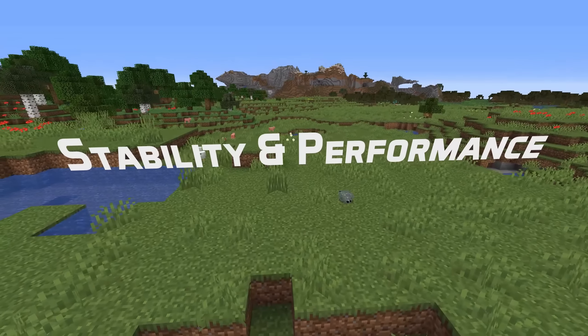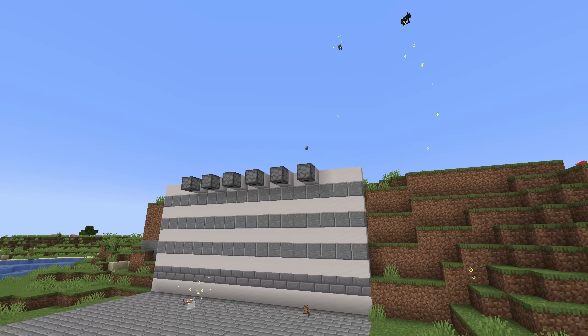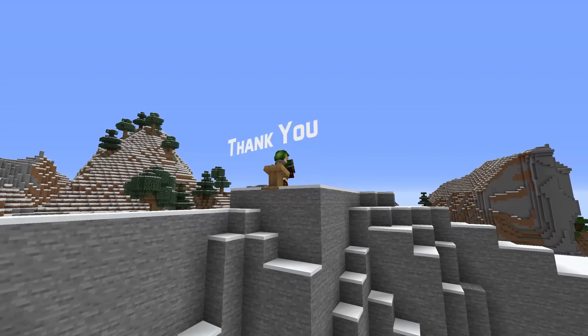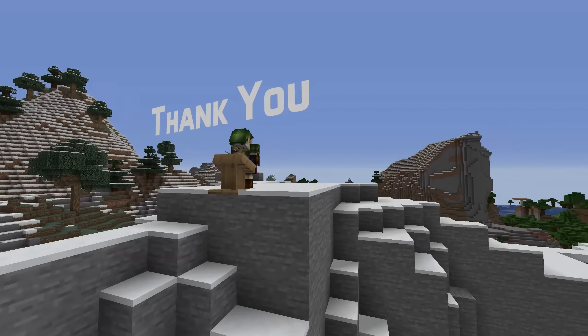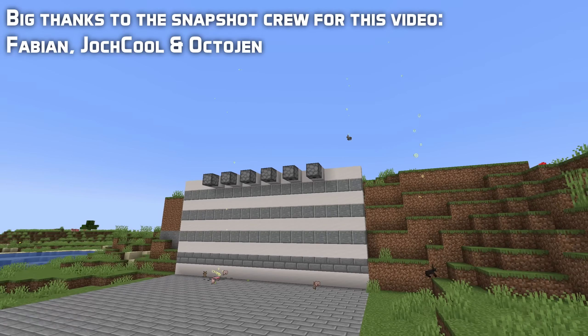In predicate news, the stepping_on predicate now works the same way as the supporting block in the game, which means it now works for blocks like trapdoors and carpets. In text and language news, several strings from inside the realms interface that would previously always display in English can now be translated. And for the server.properties file, that file is now encoded UTF-8 by default.